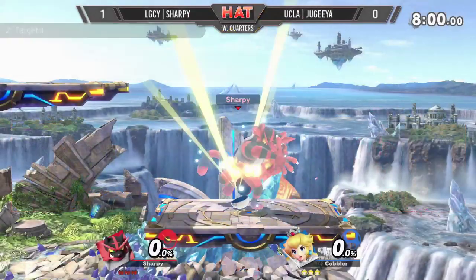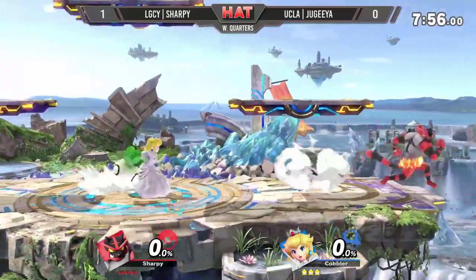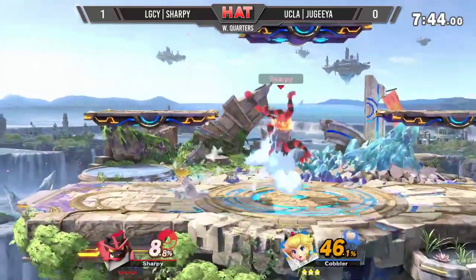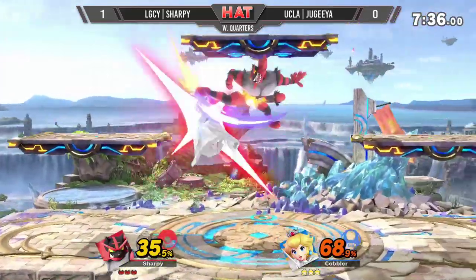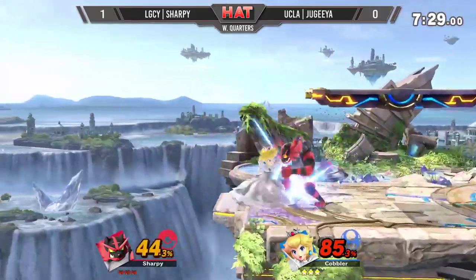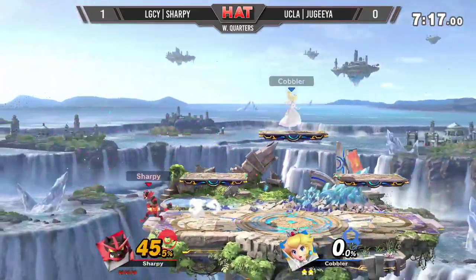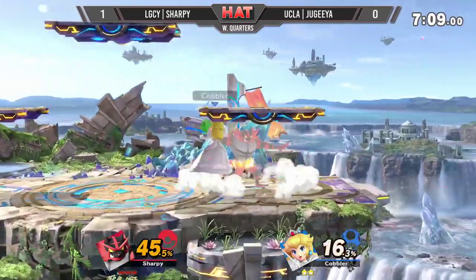Here we go, Game 2 between Sharpizard from the Brisbane Dominican Republic PR and Judea from UCLA. Very Peach. Start with a patient approach — snatch him! The up air strain! It's the revenge on Judea's Peach combo. Reads the float, nails it up there. Judea trying to figure out when to return to stage — back to stage, a little retreat. Sharpie doesn't whip the grab — down throw to the skull. Now he's got a ledge guard. He retreats with the F-tilt. F-tilt is putting in some work tonight. 45% in a really great first stock for Sharpie.